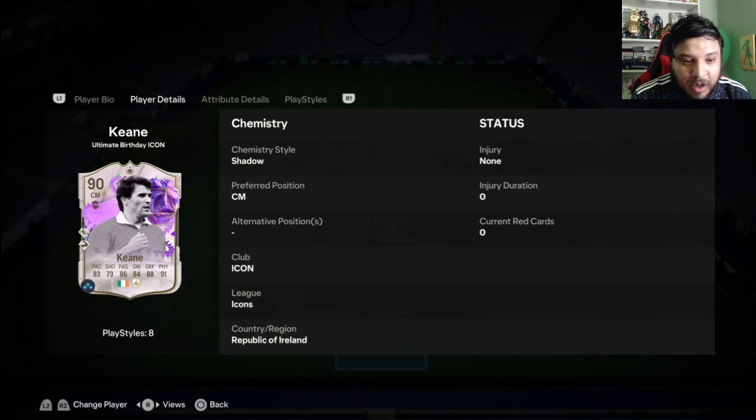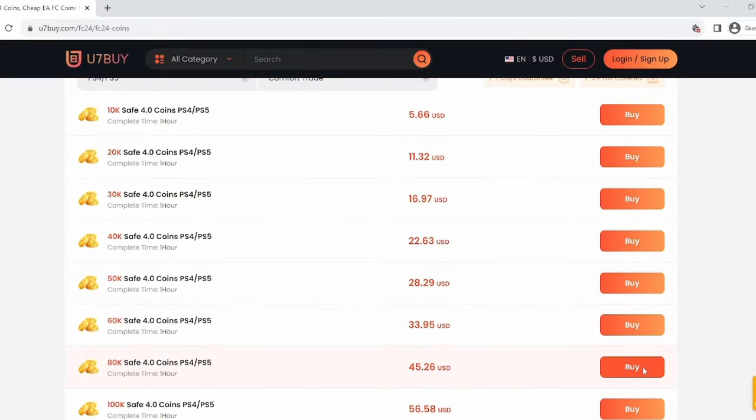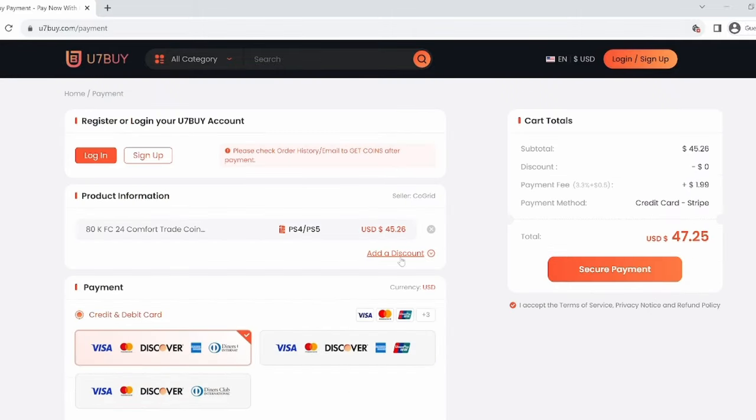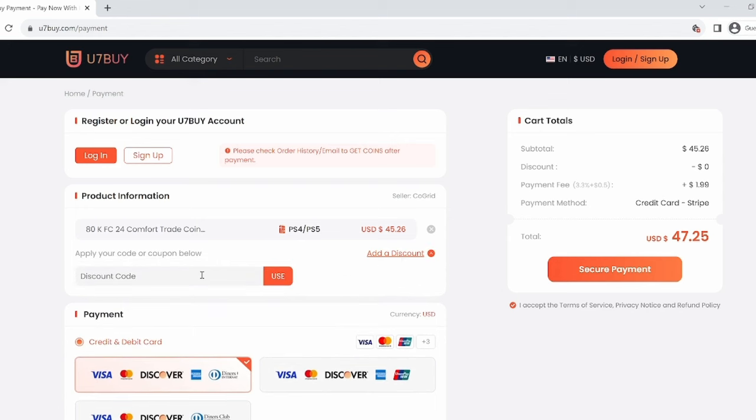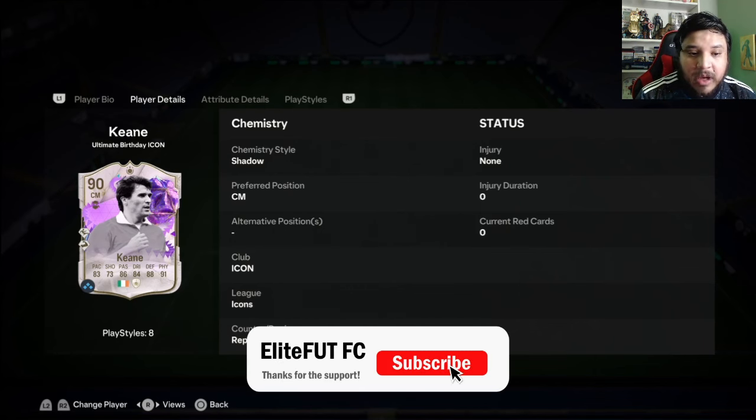Do you want to build a team of your dreams? If so, visit u7buy.com — the fastest, most reliable, and safest FIFA coin market out there today. For a limited time, use the code 'elite' for six percent off.